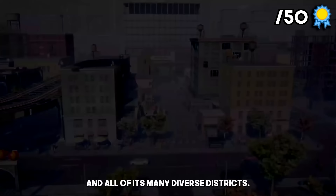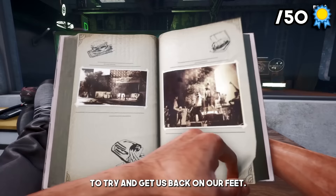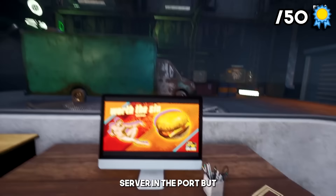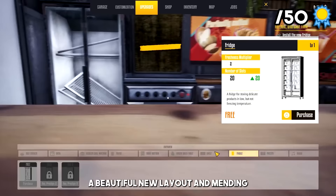The game starts with a beautiful look over the city that we will be supplying to — Westside Port and all of its many diverse districts. Our character is looking over his dad's food truck book to try and get us back on our feet. Our dad unfortunately passed away and we want to follow in his footsteps and be the best food server in the port. But our van's a mess, so first port of call is to sort that out. With a fresh lick of paint, a beautiful new layout, and mending all of the broken appliances in the back, we're ready to set off.